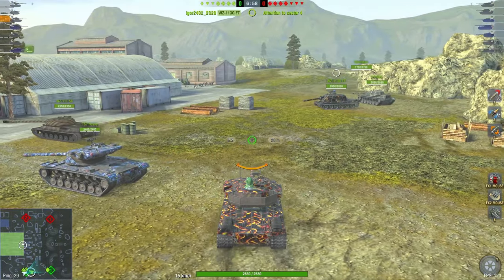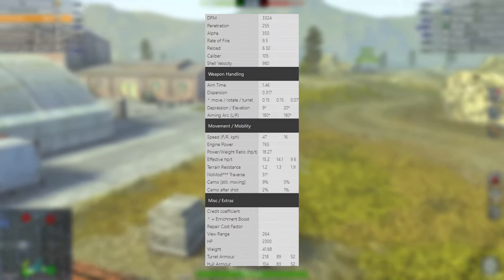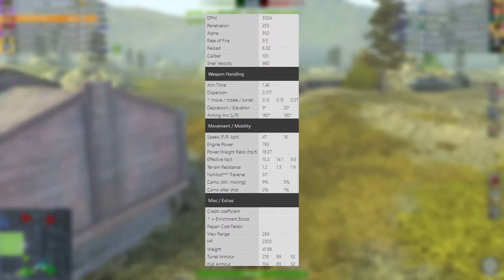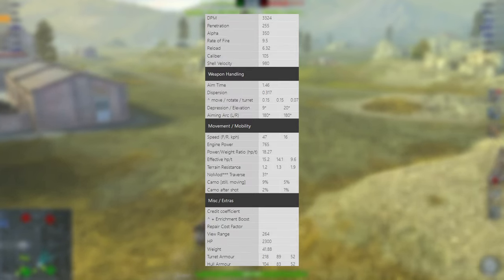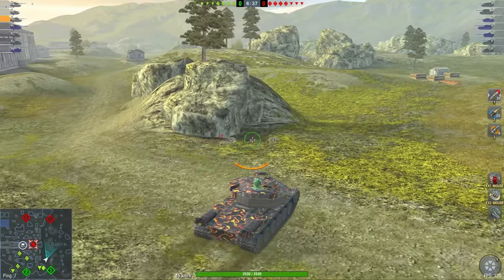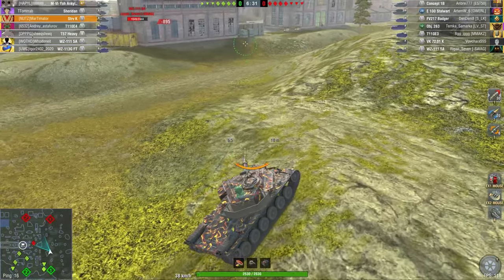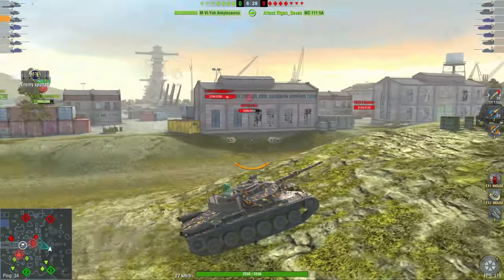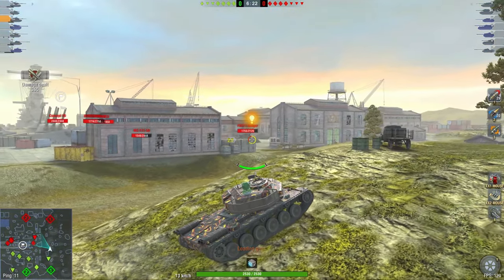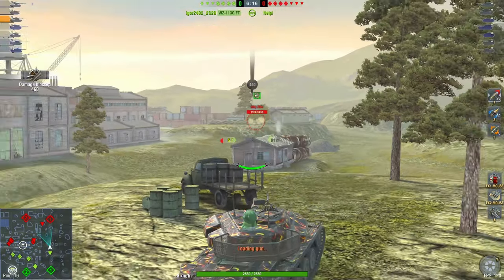Let's go with the STV-K. 3.3k DPM, 350 alpha damage. This is sort of the Carnarvon Action X of tier 10 — low alpha damage, not really great armor, solid enough mobility. It's about the same mobility as the Object 260. Less alpha damage, but a lot better gun in terms of aim time and gun depression than the 260. If you're choosing between the 260 or this one, I would recommend the STV-K over the 260 any day. The entire enemy team is in the city, which is lovely. Read the battle — if you play like everyone else, you'll do like everyone else, and the average player is not very good.